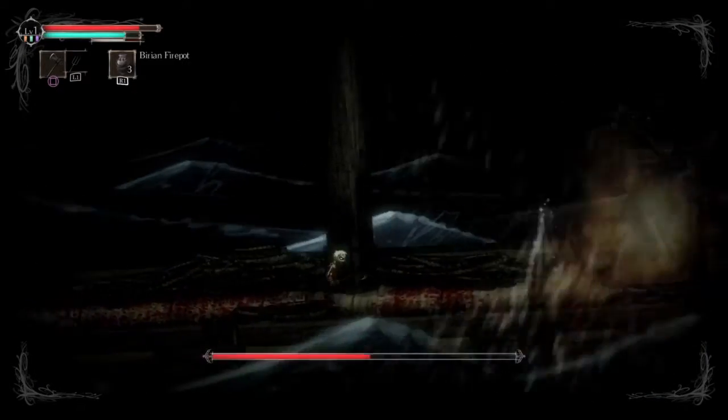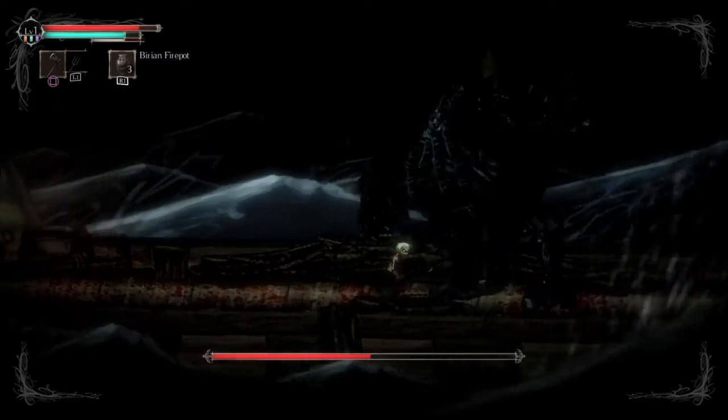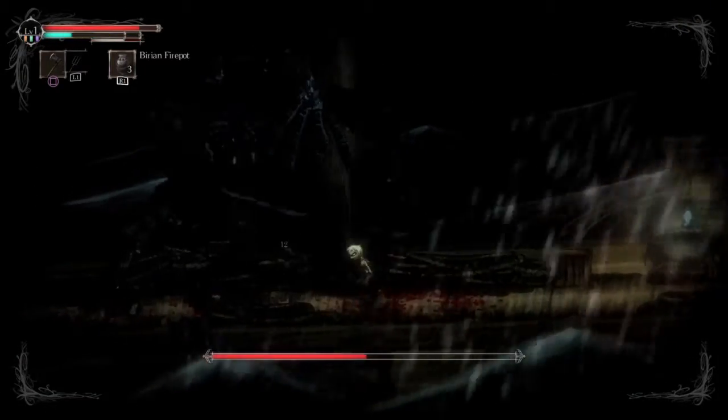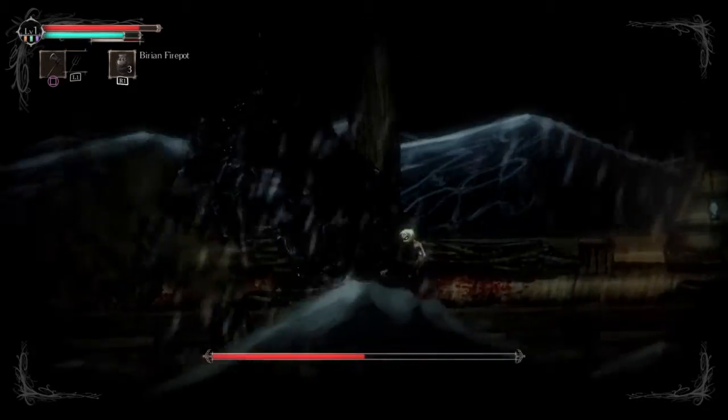If you stagger it, a lot of times it'll stop whatever attack it's doing and it'll face directly at you while you're still attacking. Then if you start an attack, you'll be in a bit of a tight situation if you aren't being careful of it standing up.